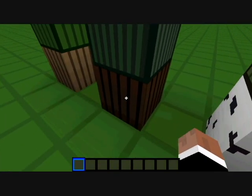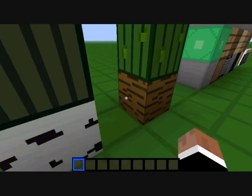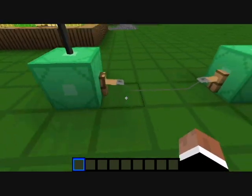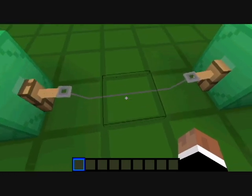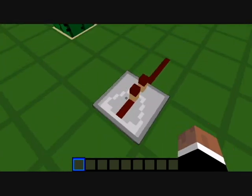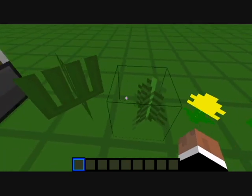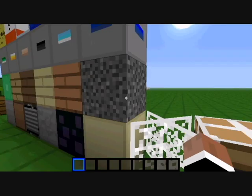Spruce log and spruce leaves, jungle wood and jungle leaves, vines. Tripwire hook and tripwire — it's more visible so you don't get caught in traps. Redstone comparator and redstone wire, cactus. Rose, flower, fern, grass, sticky piston, piston, and cobweb.